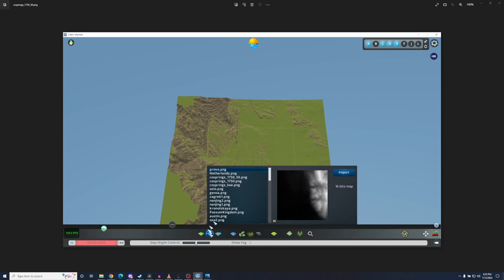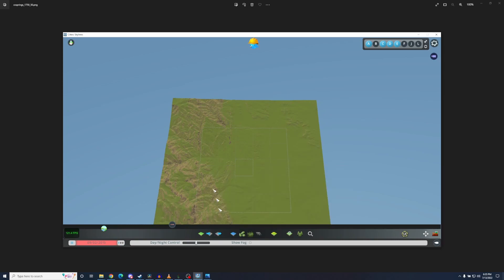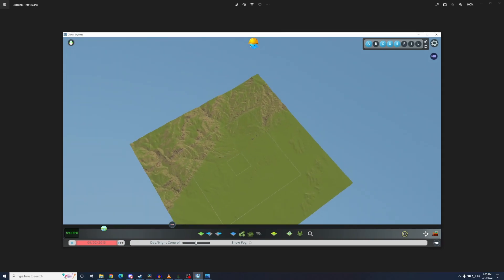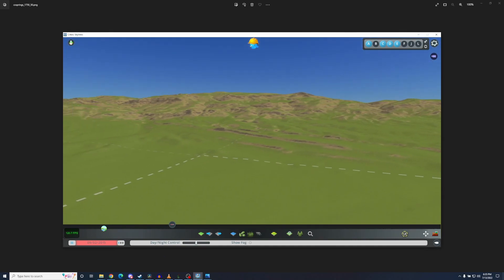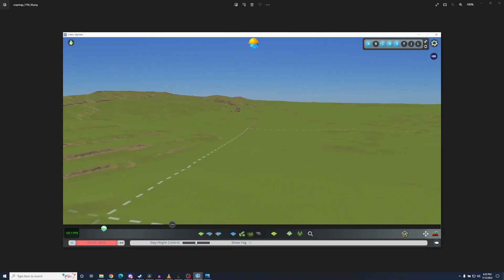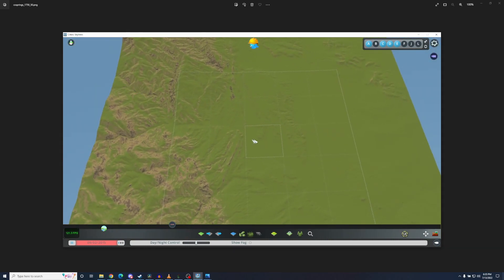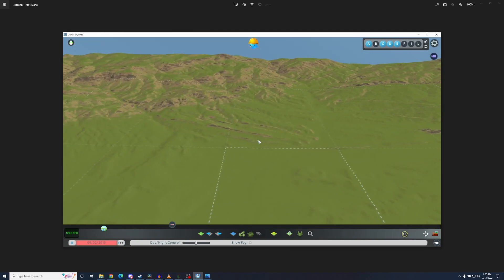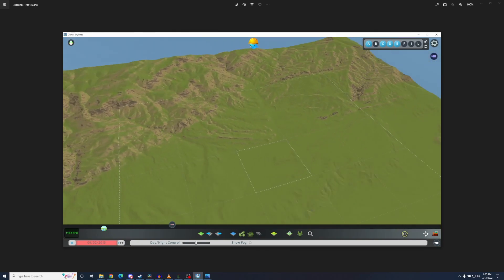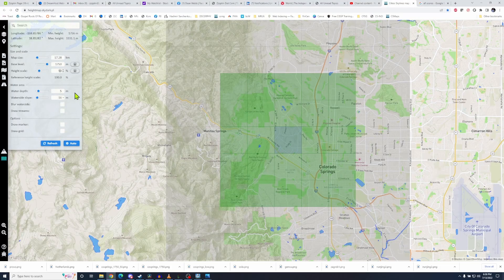What about the one where it was a little bit lower to the ground? Now I see full definition all the way around. But remember how staggering the massives were? Now they're more gentle. I may want that or I may not. If I want that, it's because I don't want an extremely mountainous map — I want nice rolling hills sort of effect. So I've got choices here and I can play around with the settings at heightmap.skydark.pl, mess with the height scale, or choose a totally different area.